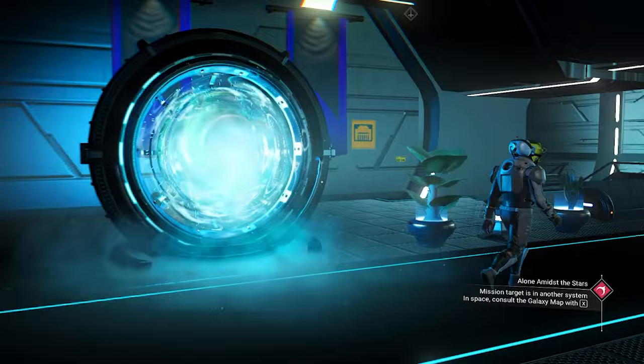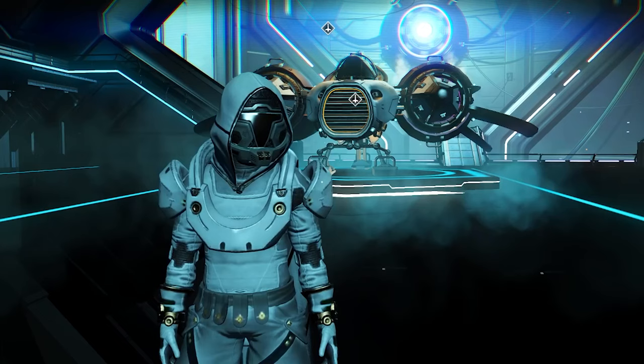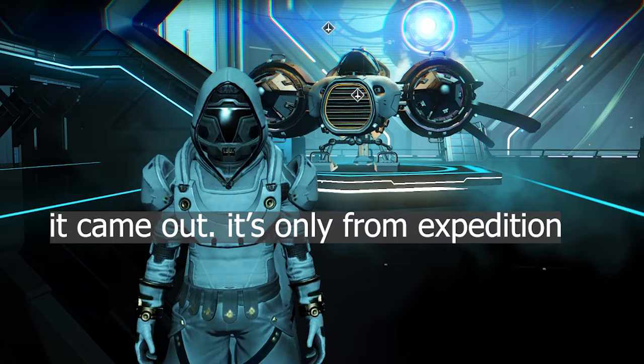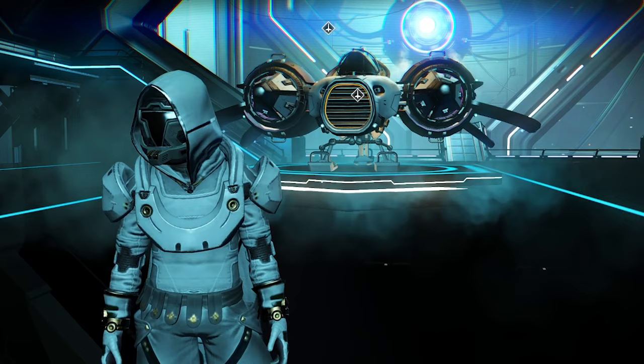I feel like they changed the brightness in the game — it doesn't feel as bright anymore, and the game feels more smooth right now. I'm not sure why, but that's actually a good thing. I believe the new Speeder ship is only exclusive to Expedition. The update notes didn't come out yet — they will come out in a few hours. I'll cover everything when the patch notes come out. See you guys until the patch notes come out.